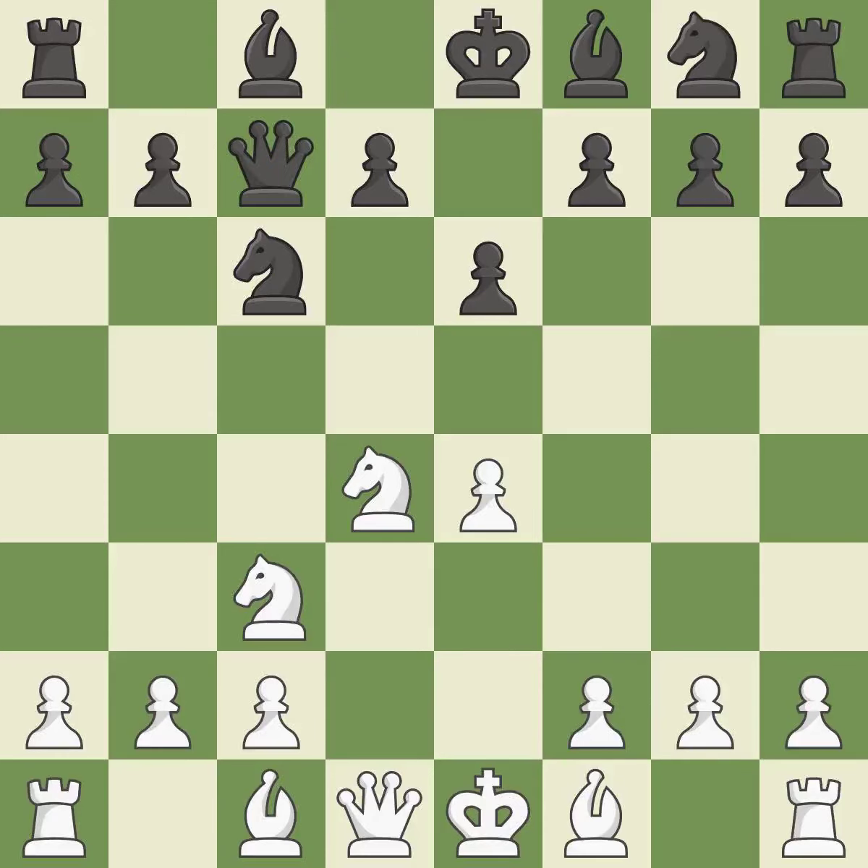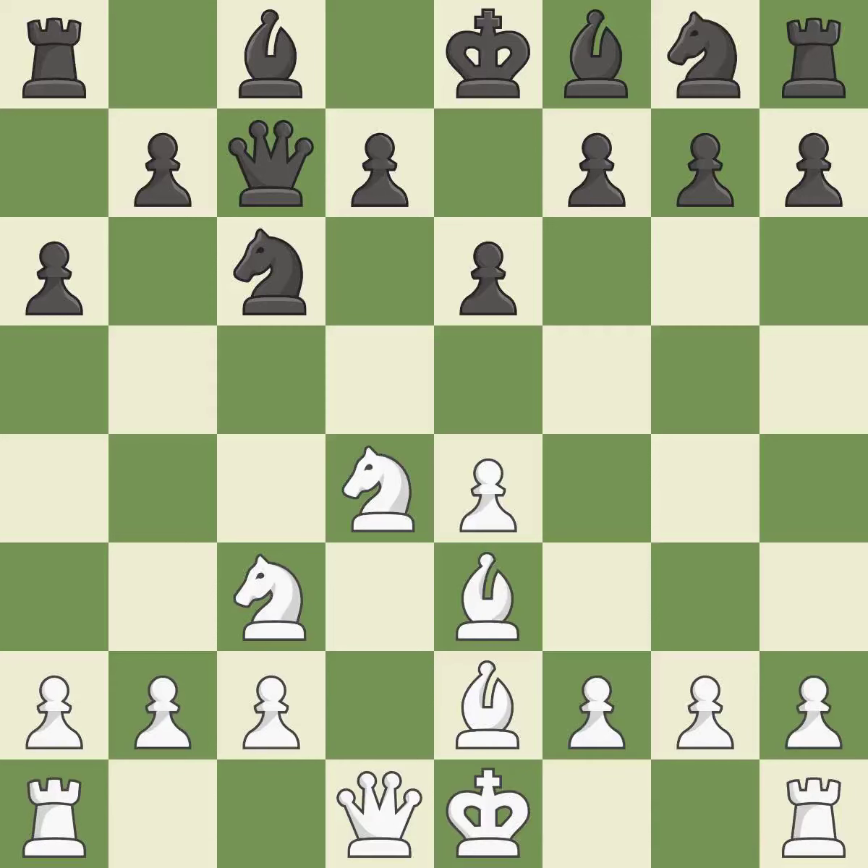Qc7 defends the knight on c6 and controls the important d6 and e5 squares. Bb2 develops the bishop and prepares castling. a6 prepares the b5 pawn push and stops the White pieces from coming to b5.